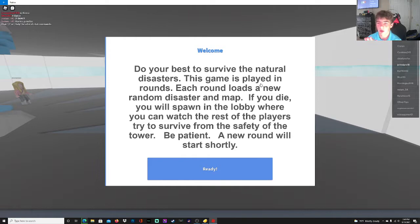Welcome! Do your best to survive the natural disasters. This game is played in rounds — each round loads a new random disaster and map. If you die, you will spawn in the lobby where you can watch the rest of the players try to survive from the safety of the tower. Be patient, a new round will start shortly.